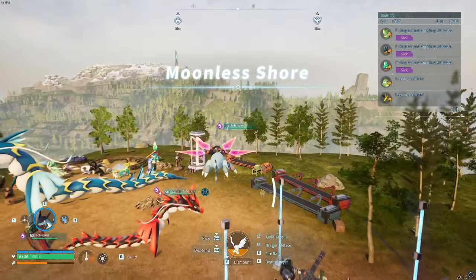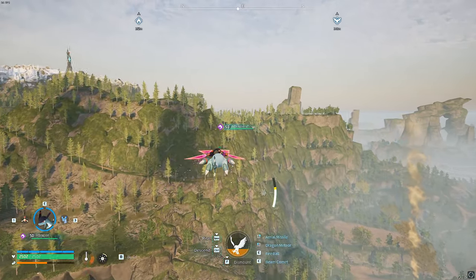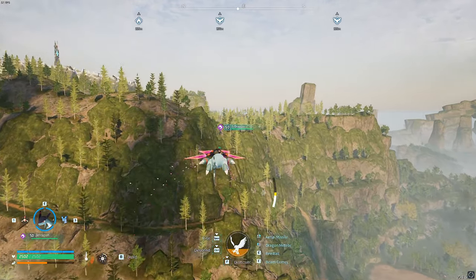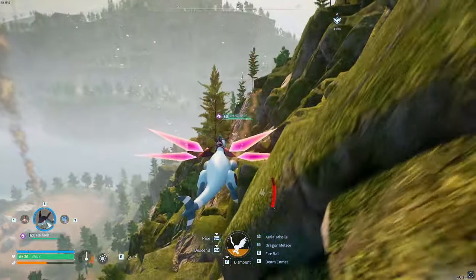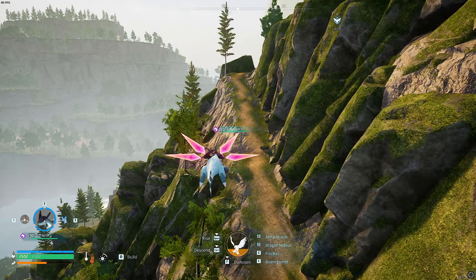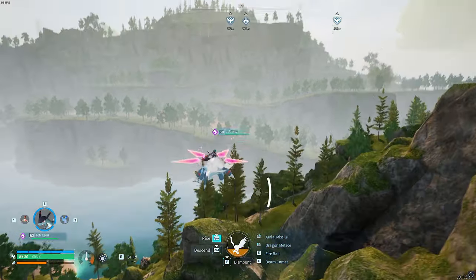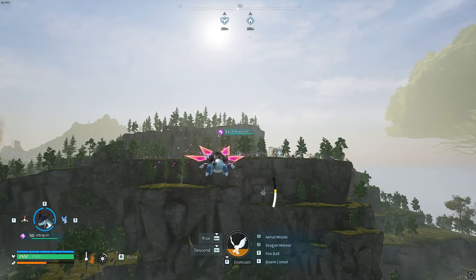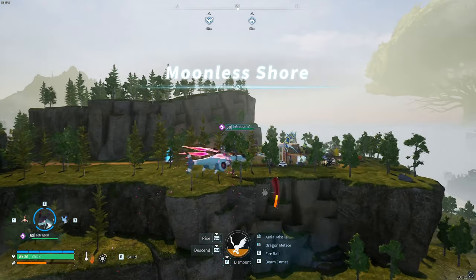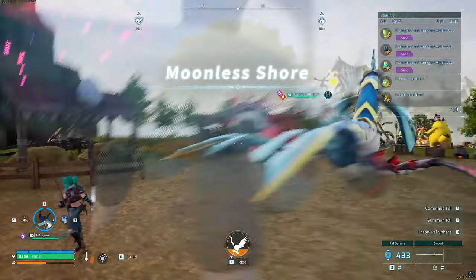What would you do if I told you that in Palworld, the Jet Dragon is not the fastest mount in the entire game? I'm not joking — I'm going to show you right now and prove which mount is the quickest. It's a really cool glitch you can do to easily traverse around the map, and it's a really low-level one, so you don't have to go and capture the Jet Dragon.